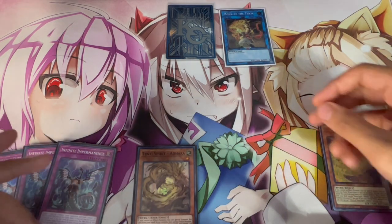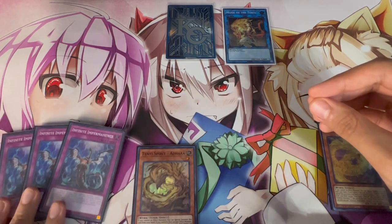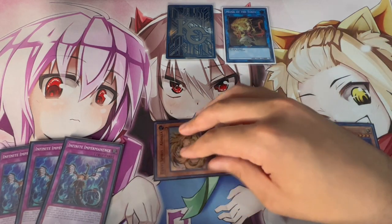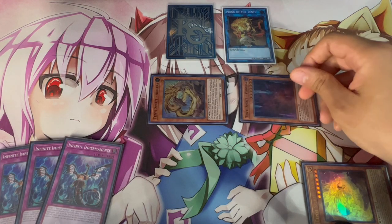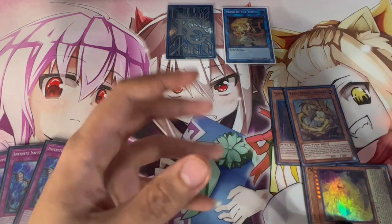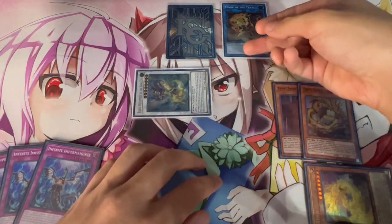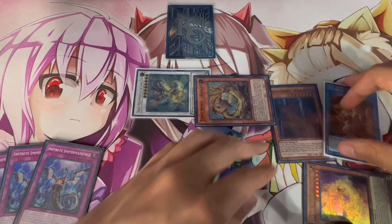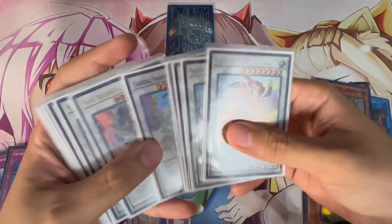I want to show you specifically how to play through hand traps — imagine these are like Moye, Long Yuan, something like that and you don't want to lose to Nibiru. Now that you have your Monk of the Tenyi, activate your Adhara to summon itself, then activate the Ashuna from your graveyard, banish it to summon your Vishuddha. Use the Vishuddha and the Adhara to synchro summon into a level 8 — in this situation you're making your Chaofang.